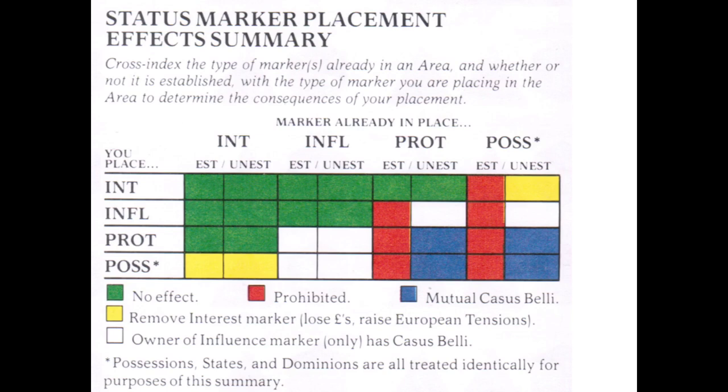Status marker conflicts can only cause war if a casus belli is indicated on the status marker placement effects summary. States may never attack each other unless they have a casus belli — a justification and cause of war. A mutual casus belli exists when there are two unestablished protectorates or possessions, and either state could later attack the other. The owner of an influence marker has a casus belli when in the presence of an opponent's protectorate or possession, or an attempt to create one. The placement of an influence marker can often be used to create an excuse to cause a war.